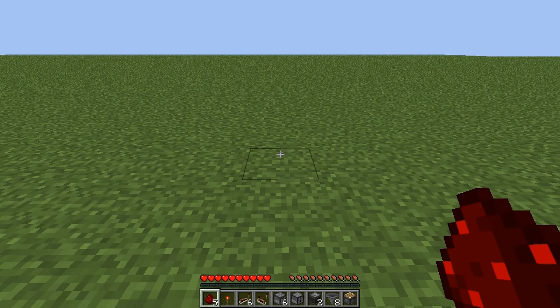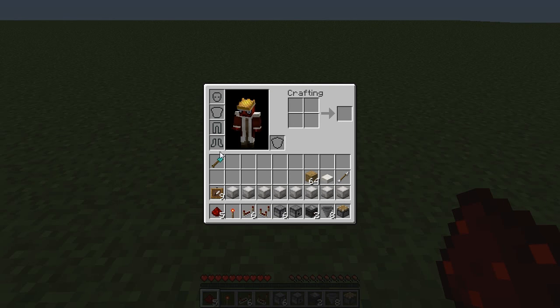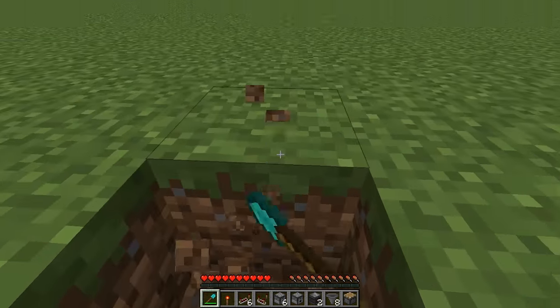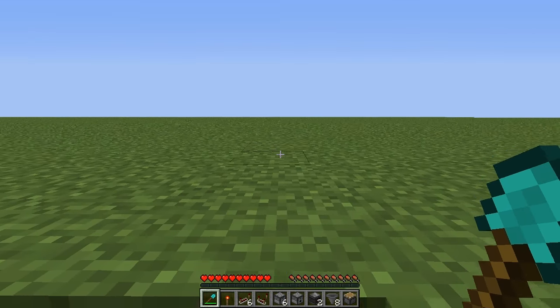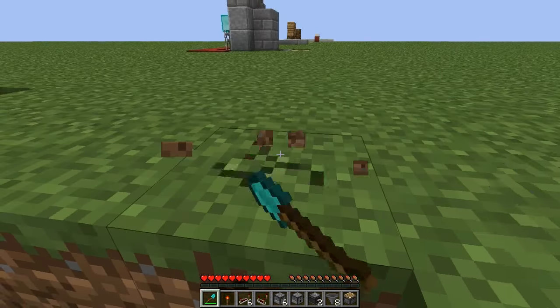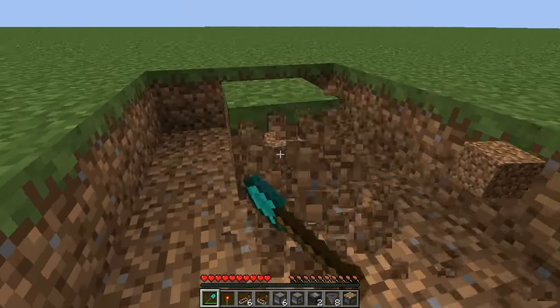The first thing we are going to do is dig out a three wide by five long by one deep hole. So dig out one block, two to the right, and then go back this direction four blocks — one, two, three, four — two to the left, and then back to the start. Dig out the center ones.